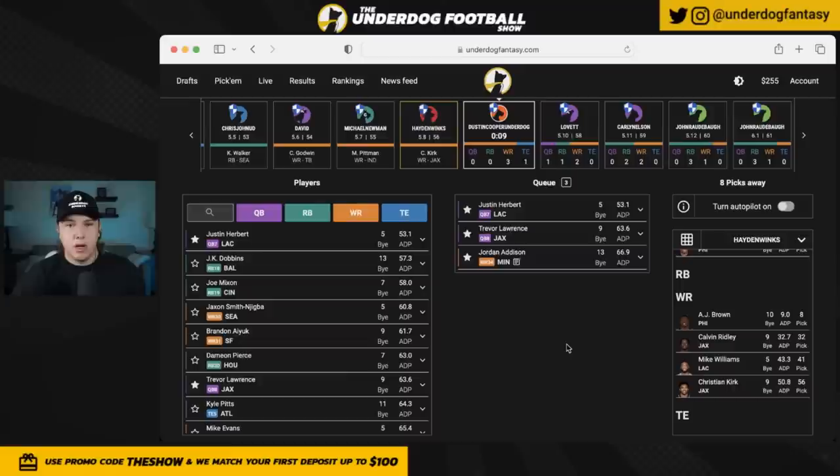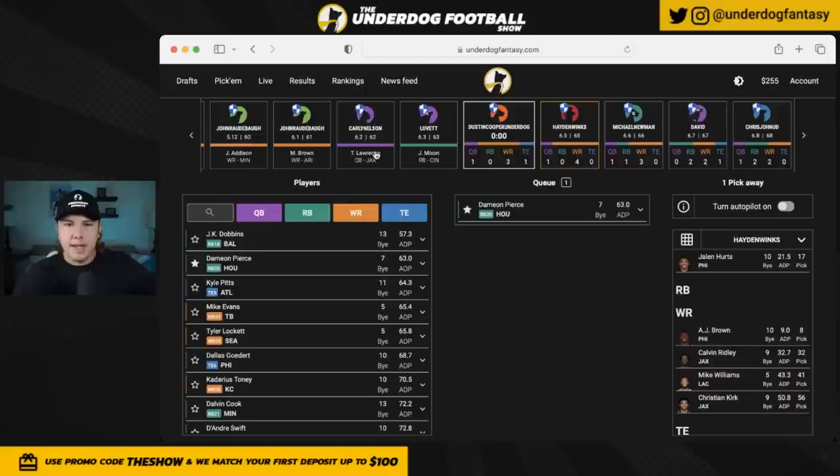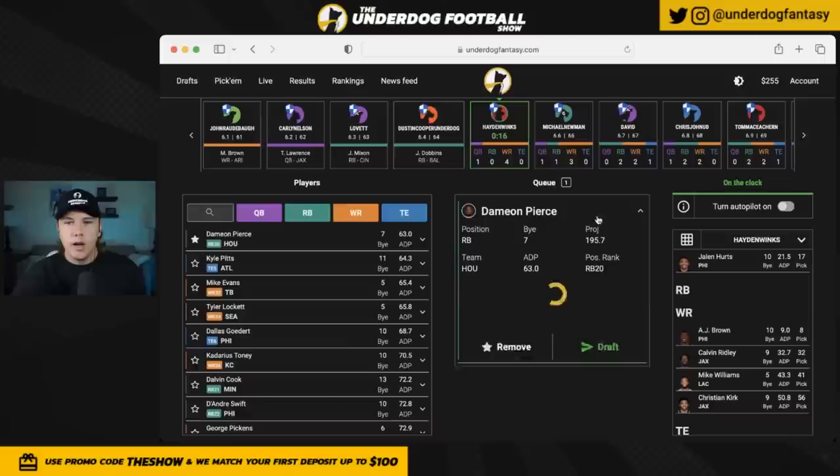I'm about to go on full death guilt if Dustin snipes me with Damian Pierce. I wanted to get Trevor Lawrence past ADP with the double stack, then mix in Pierce. Luckily Dustin goes with JK Dobbins — not somebody I'm targeting — and I'm going to take Damian Pierce. This is where I'm going to stop the zero RB build, in the middle of round six, which really lines up with where my research has taken me with this type of build.